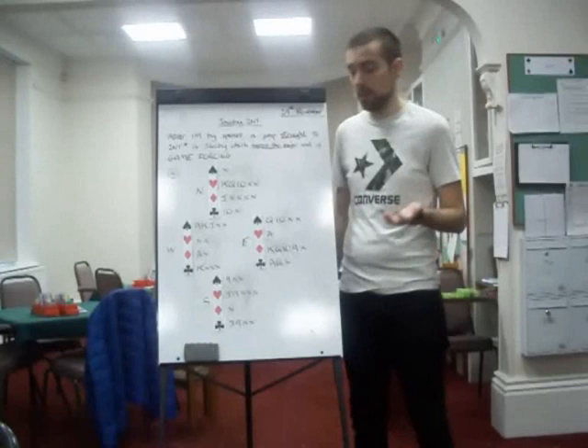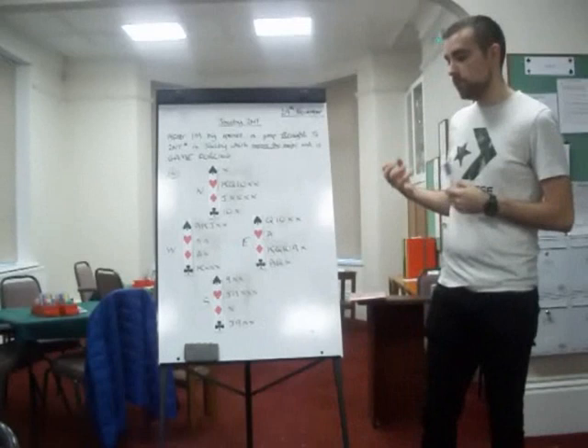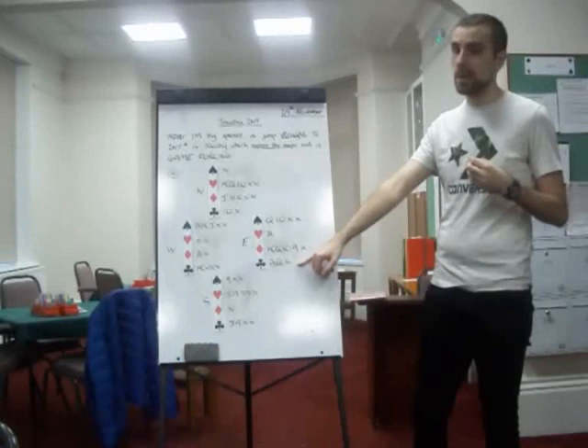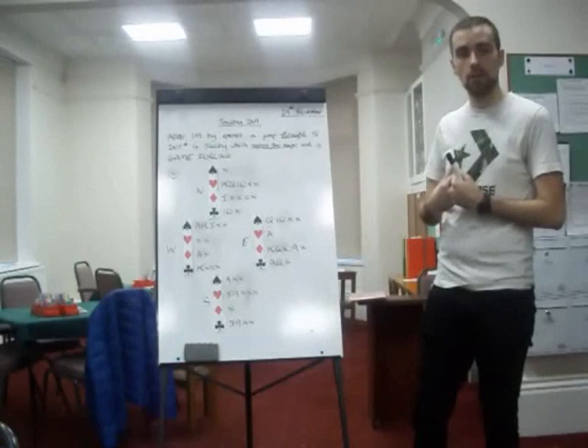Three hearts, four clubs. And this must be second round control, because you've already bypassed three clubs. So now, from each perspective, we've just learned that our partner has the ace of diamonds and the king of clubs. That's pretty good, isn't it? The only thing we need now is good trumps.